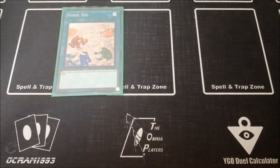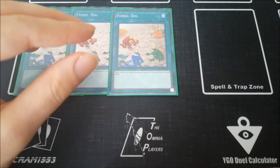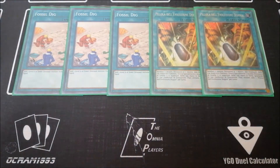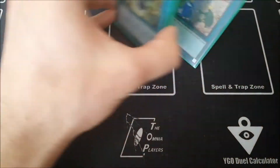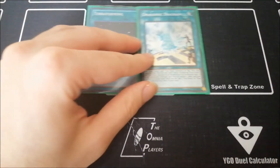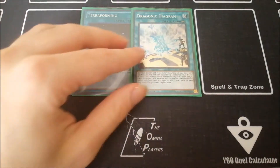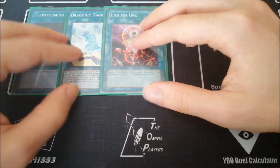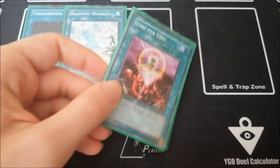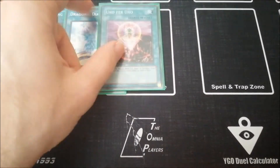For spell cards, three copies of Fossil Dig — this is the super great Reinforcement of the Army for the deck. Two copies of Double Evolution Pill — necessary to play two because of Archosaur and especially if you're running Overtax. Then one Terraforming alongside one Fossil Diagram — I'm not cutting this because Lithosagym is too strong. Lithosagym is literally a one-for-one because it's another Archosaur effect — if they Ash Blossom your Miscellaneousaurus you can go one-for-one and then combo off again if you already have a baby in hand.